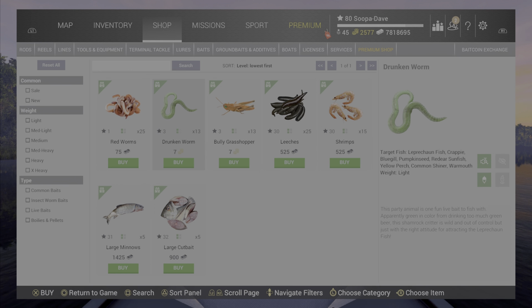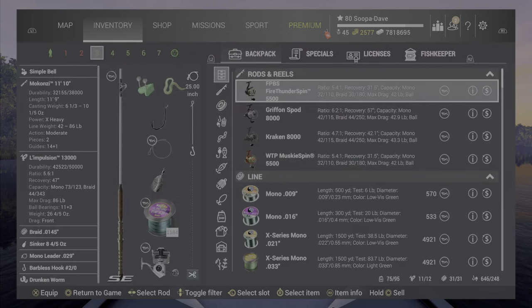They're the same price at the lake as they are at the world shop. So if you are farming bait coins, I would be careful — you could just buy them as you need them from the lake store.